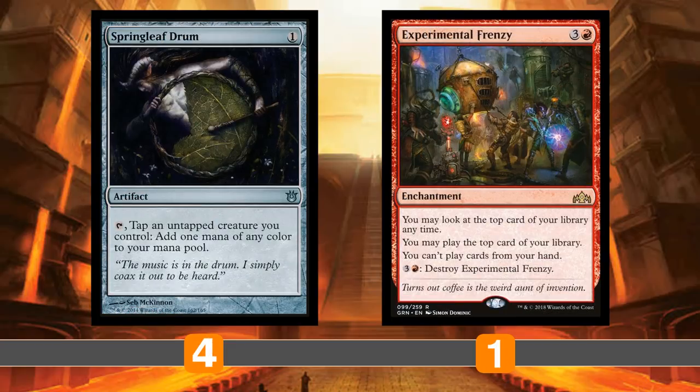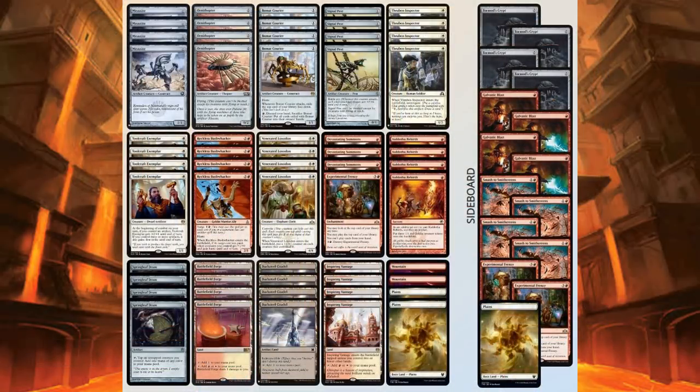Springleaf Drum is good for surging Bushwhacker, ramping into Experimental Frenzy, or just sacrificing to Kuldotha Rebirth. Experimental Frenzy is a singleton in the main with another in the sideboard for grindy matchups — it lets you play off the top of your library. In a deck with only 16 lands and cheap spells, you can kind of just storm off. The Darksteel Citadels are there as tech you can sacrifice to Kuldotha Rebirth.